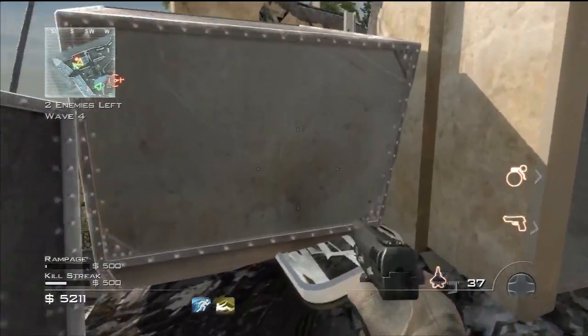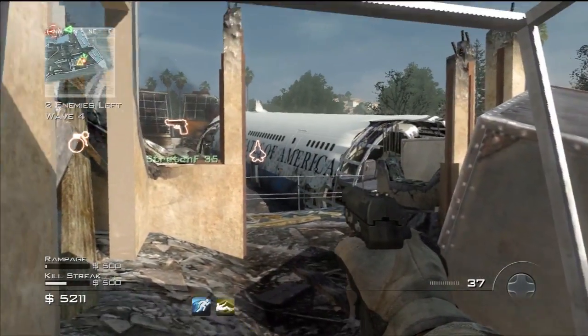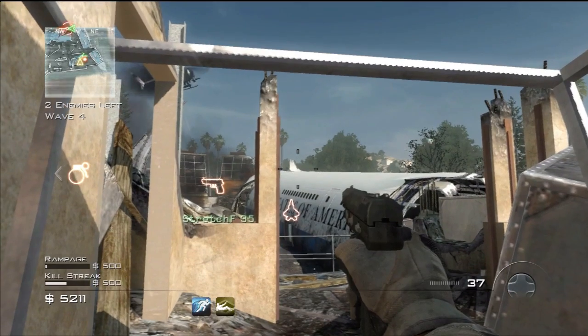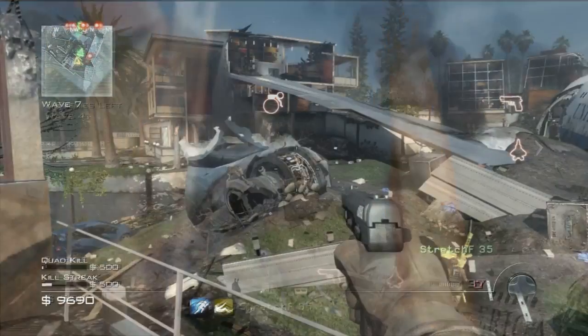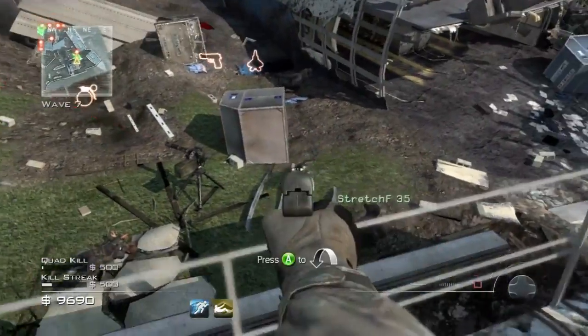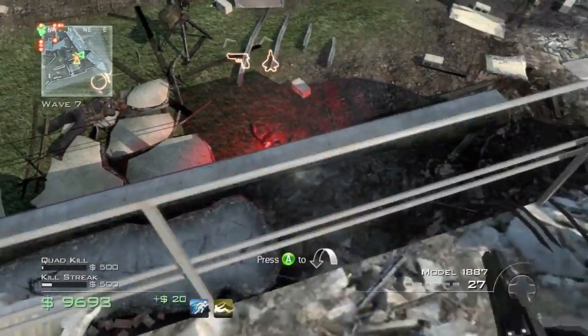Once you get it, you're able to go into this metal box where no one can kill you. It's a great spot when air support comes out — you can distract it while you stay safe in the box and your friend can shoot it down. It's also just a great spot in general because you have a nice view over the map and you can pick people off from far away.